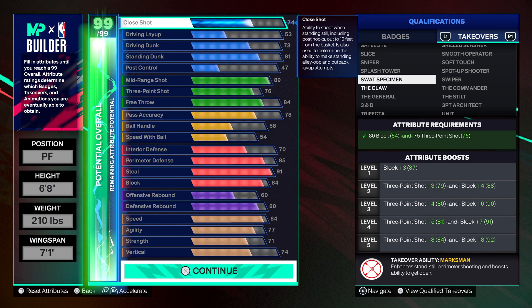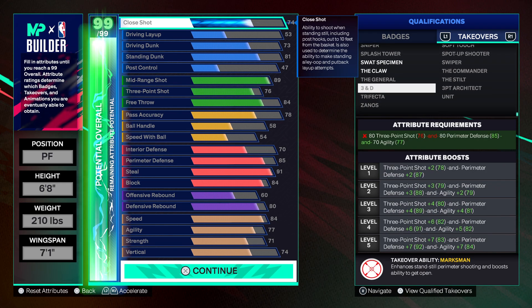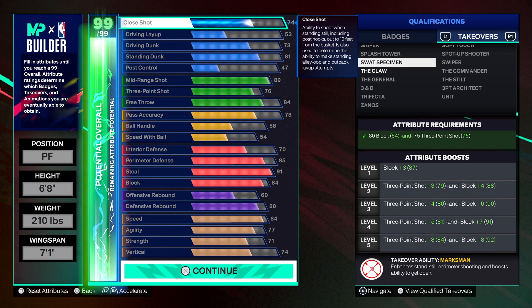Swat Specimen — this one right here: plus eight on the three ball and plus eight on the block. That's fire. I'd definitely throw that on this build. 2K did good on this one — a lot of different takeover abilities, and anything that's plus eight to your three ball and plus eight to your block is heat. You also get The Claw. That's it for this build — pressure right there. Hit that like button, catch y'all in the next one.